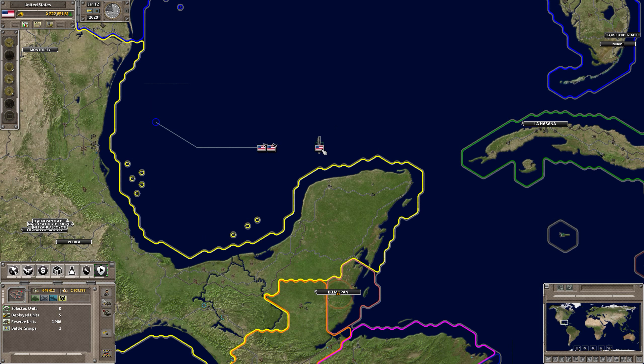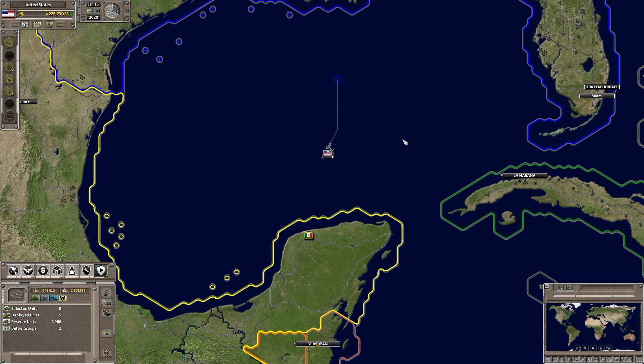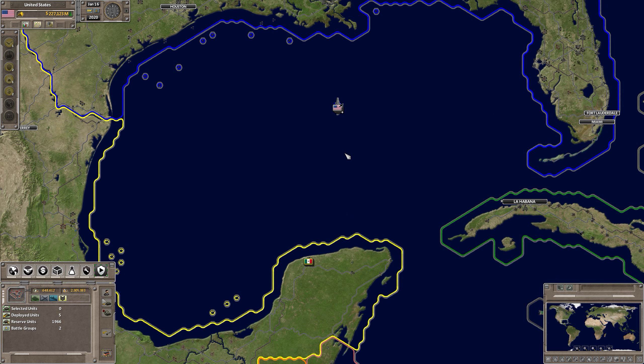They'll automatically fly back to the carrier when they're out of fuel. They'll reload, rearm, and take off again. So: press one and right-click to move just the carrier if it's control-grouped, and press two to move just the planes with a right-click. It's very, very simple.